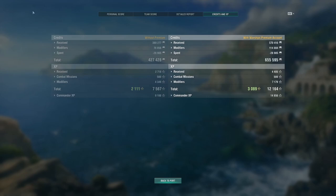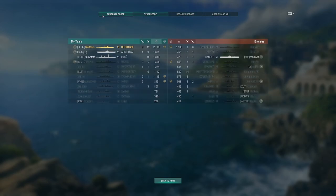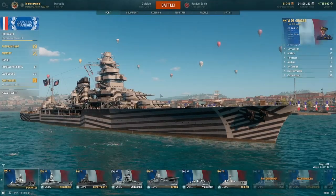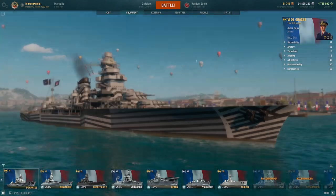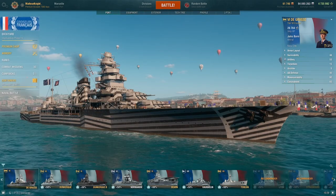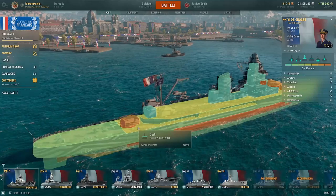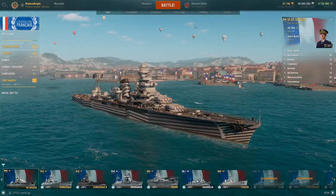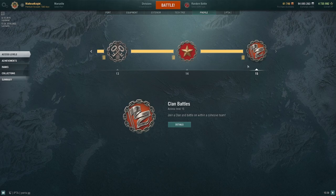In terms of credits and XP, we got 655,000 credits, 12,000 XP, 3,000 free XP, and 14,800 commander XP. In terms of my commander, we're running Gun Feeder, Last Stand, Priority Target, Superintendent, Survivability Expert, Adrenaline Rush, Top Grade Gunner, and Concealment Expert. In terms of equipment, we're running Prop Mod 1, Aiming System Mod 1, Engine Boost Mod 1, and Main Armaments Mod 1.